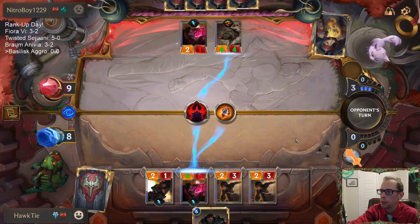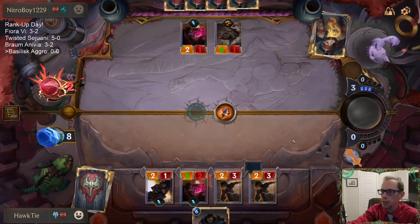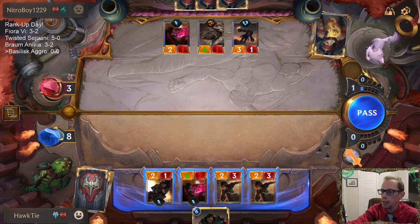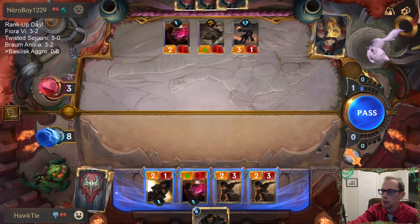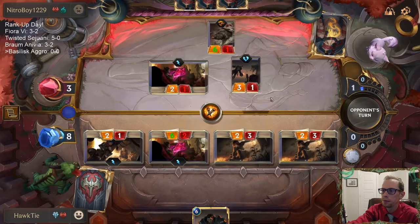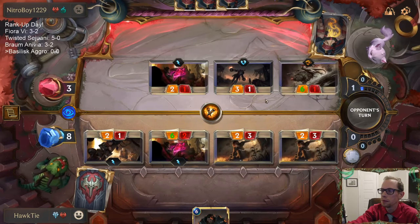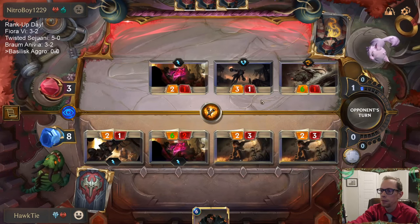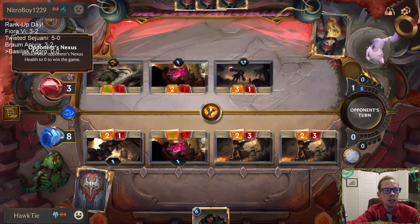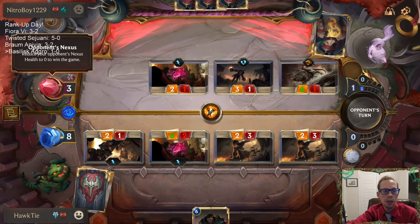It looks like we're going that way. That does 6 to them, puts them down to 3. I was thinking they had 4 blockers — they don't have 4 blockers, never mind. That's 3. Drawing that Crimson Disciple was perfect. Fury of the North — good card. Chalk one up for Freljord over Shadow Isles.